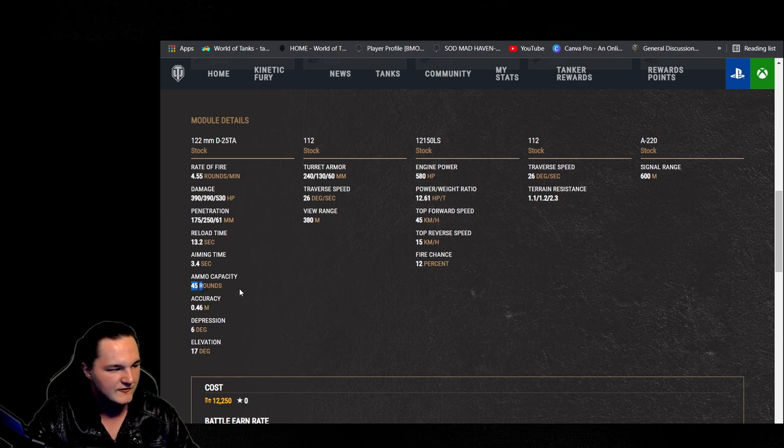45 rounds of ammo capacity — that is a lot of ammunition to get the job done. 0.46 on gun dispersion — pretty bad, not exactly the greatest. Yeah, you whiff shells left and right and you're just like, oh, that happened.